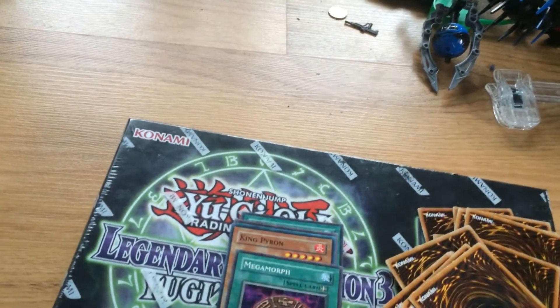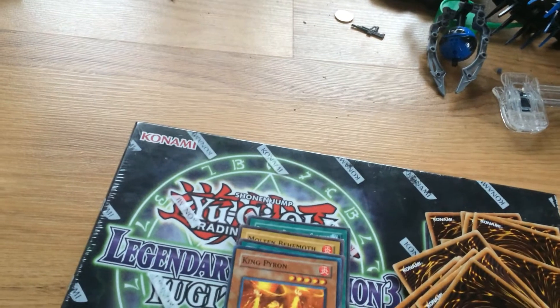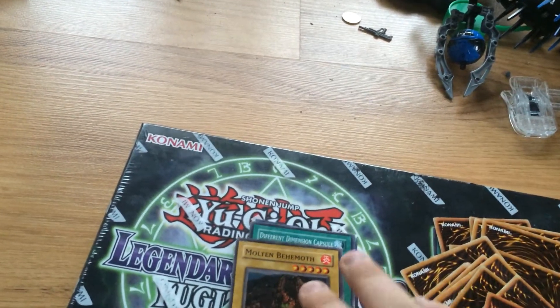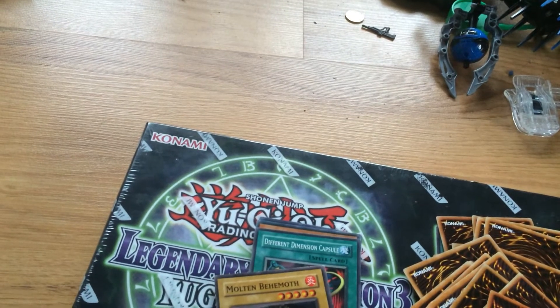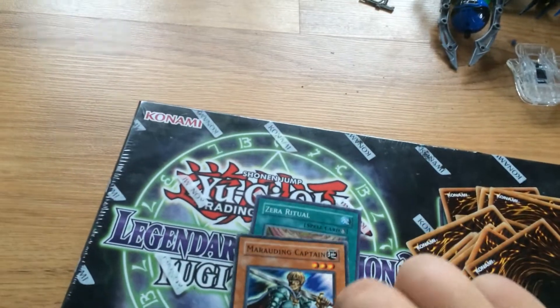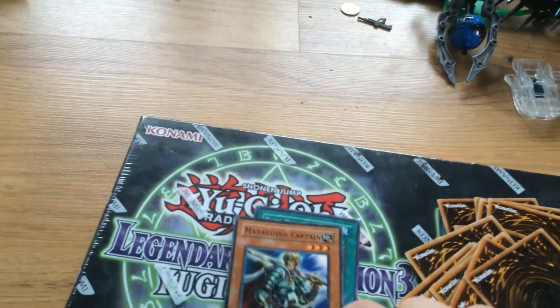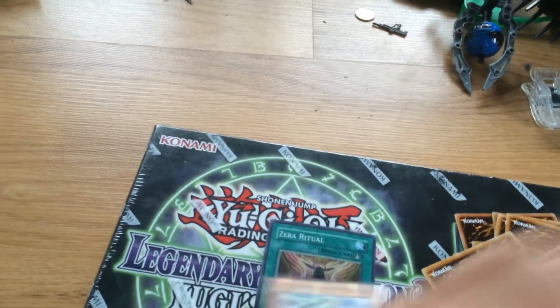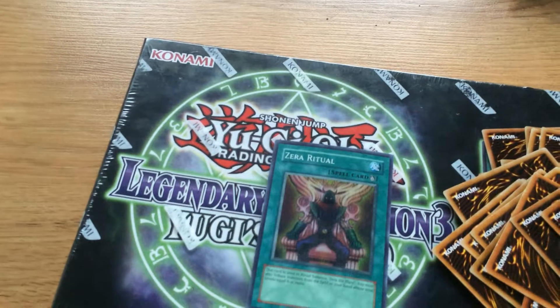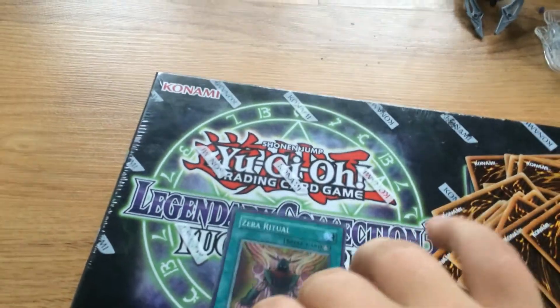Card Rotator. Megamorph. King Pyron. Remove Trap — that's a good one. Molten Behemoth. Different Dimension Capsule. Marauding Captain. Wow, two of those in the same pack — that's really unfortunate. And Zero Ritual. This card is used for... it's too bad I don't have Zero the Mant, but oh well.